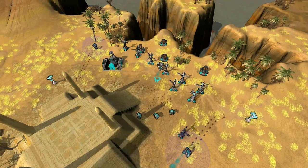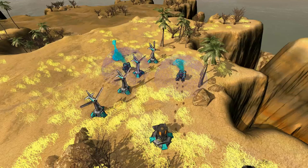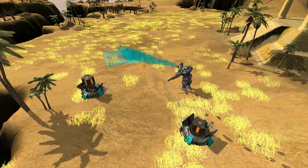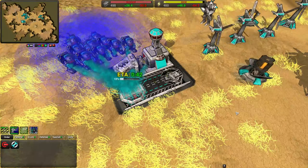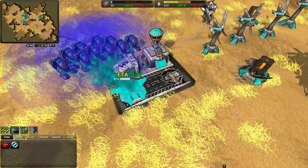Spending is done on the basis of 1 metal and 1 energy per second for every 1 build power. Each builder has a set build power — most constructors have 5, factories have 10, and most commanders start with 10 but can increase it with upgrade modules. Units and buildings are built gradually, and multiple builders can work together to reduce the time taken to build them. This only works if there is income or stored resources available to spend.